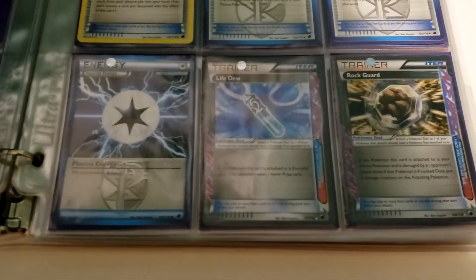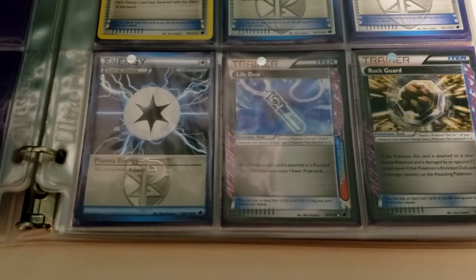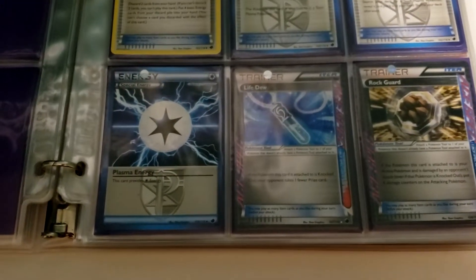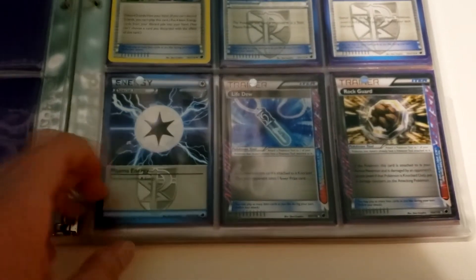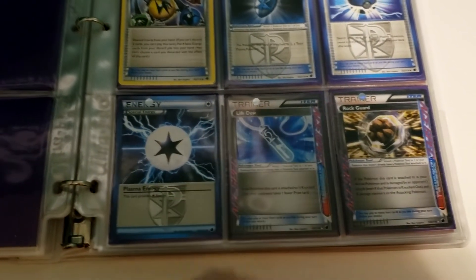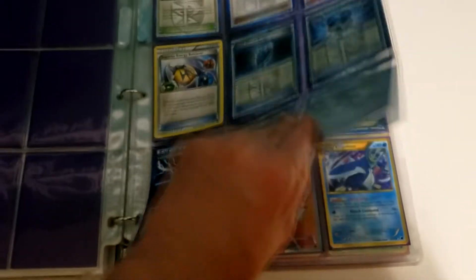We've got a couple of Ultra Rares down here at the bottom — Life Dew and Rock Guard, the Ace Specs obviously. And just like Computer Search and Dowsing Machine, these actually did see some play — not so much Rock Guard, but Life Dew actually did see some play.